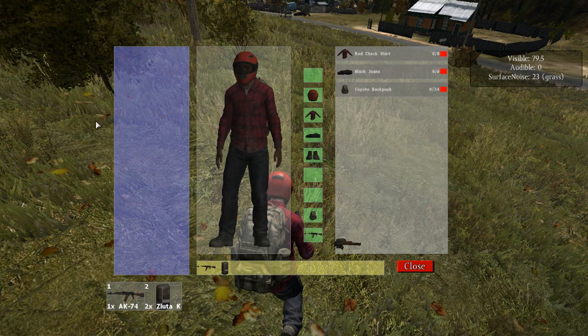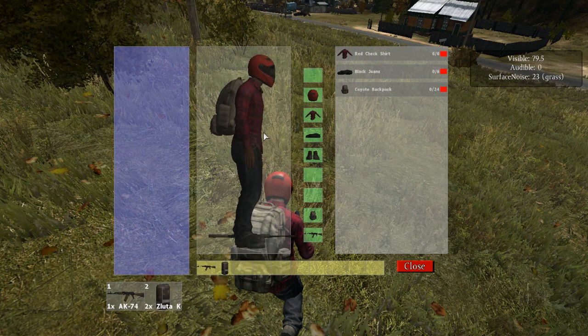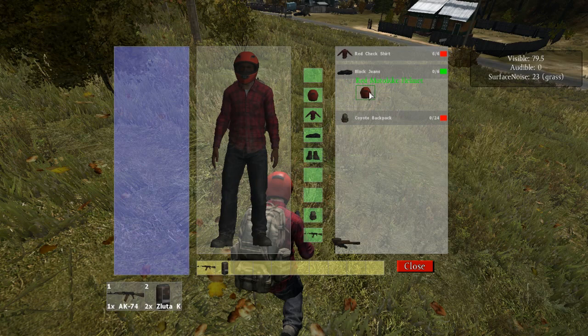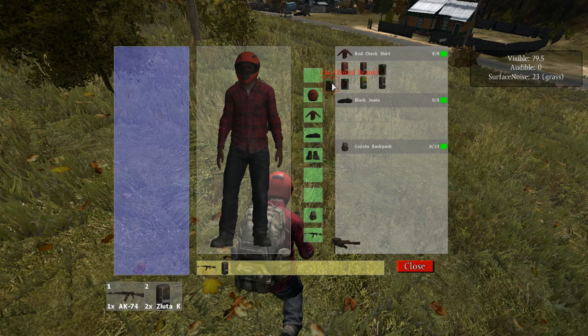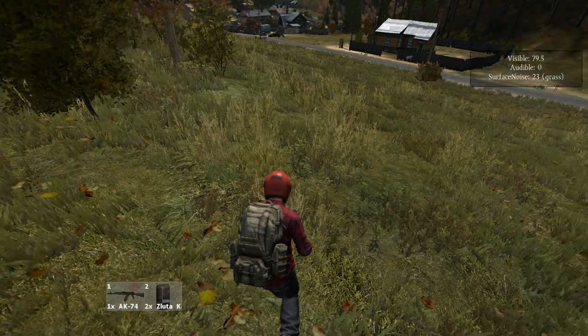Let's get into some gameplay. I open up my gear menu — this is the gear menu, obviously very alpha. I doubt they'll just leave these transparent boxes in future builds. It's similar to Arma 3 in how you can put things in your jeans, your backpack, or your shirt. I started off with some sodas — I think these are beans. It doesn't look like they have a mechanic to eat with yet.